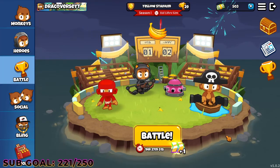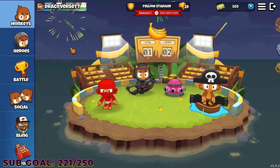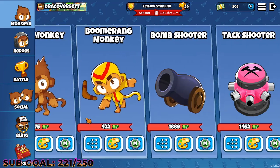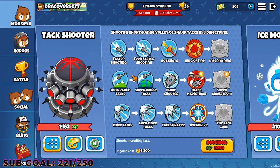So first off, let's jump into monkeys. In monkeys, you have four classes: primary, military, magic, and support. For each tier, I would mention one monkey that is a must-max for you guys early on, according to me. In primary, I would definitely say the dart shooter.